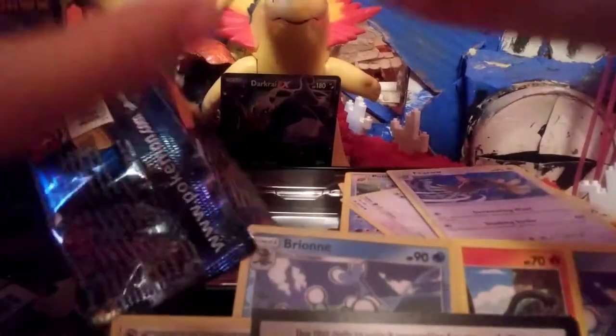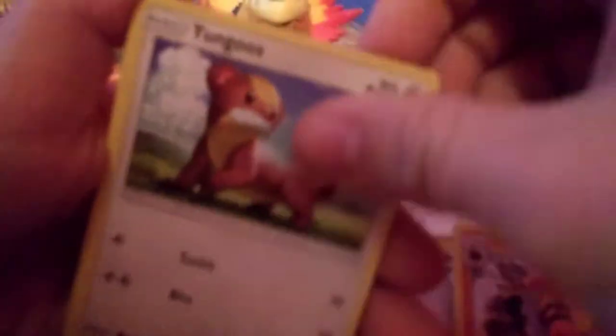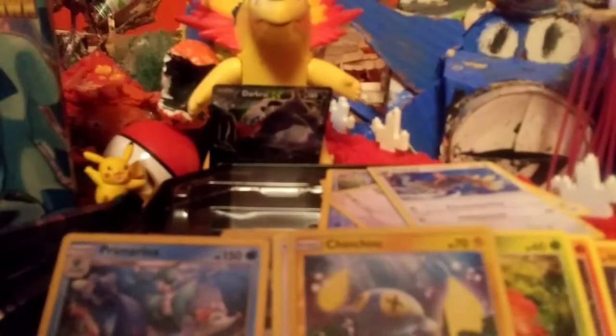Opening up another Sun and Moon pack. I know there's some trick with the codes where you can tell what you're gonna get, but I don't like to look at the back of them because it ruins the surprise. We got Psychic Energy, Energy Switch, Torracat, Yungoos again, Litten, Fomantis again, Parasect, Liliepup, Chinchow reverse, and a regular rare Primarina. Same result basically.